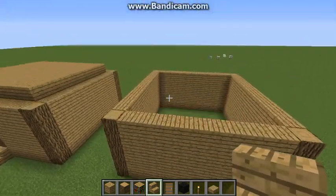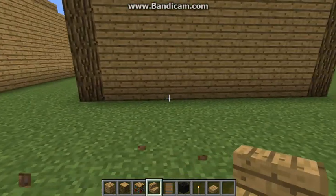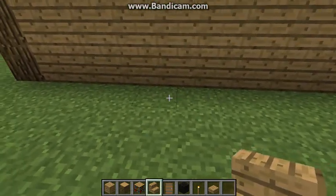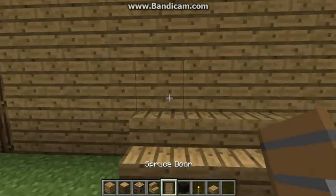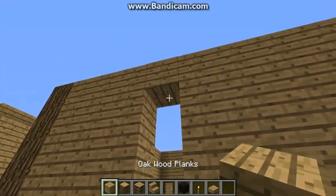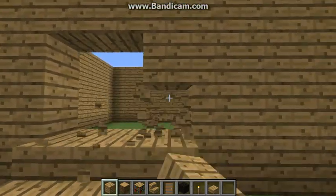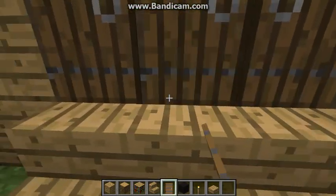Now that you've got your square, just like this, as close to the middle as you can, place three stairs. Then break the wood like so, and place your spruce doors.